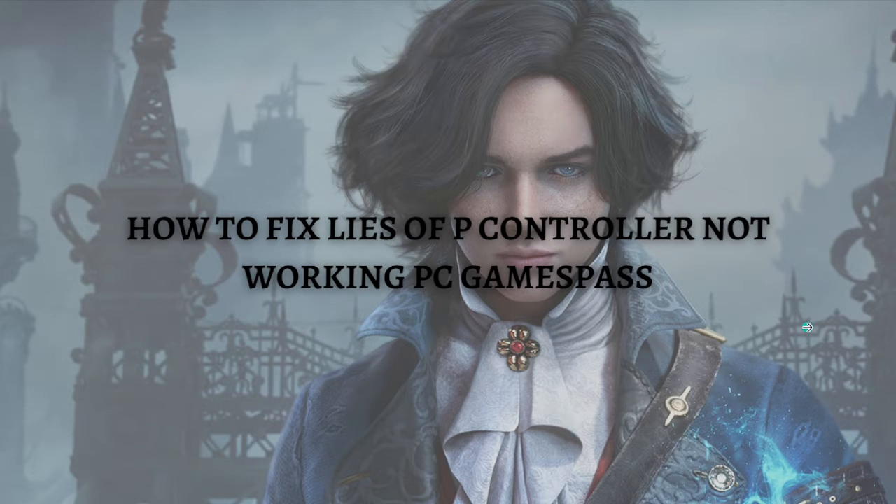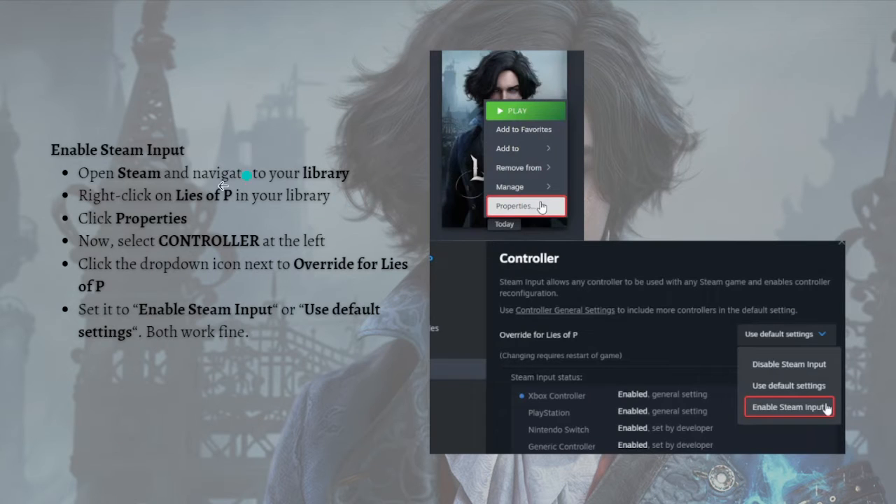Without further ado, let's get on it. The first thing you can do is to enable Steam Input. To do that, open your Steam, navigate to the library, and click onto Lies of P in your library. Click on to Properties, then select Controller on the left and click the dropdown icon next to Override for Lies of P, and set it to Enable Steam Input or Use Default Settings.